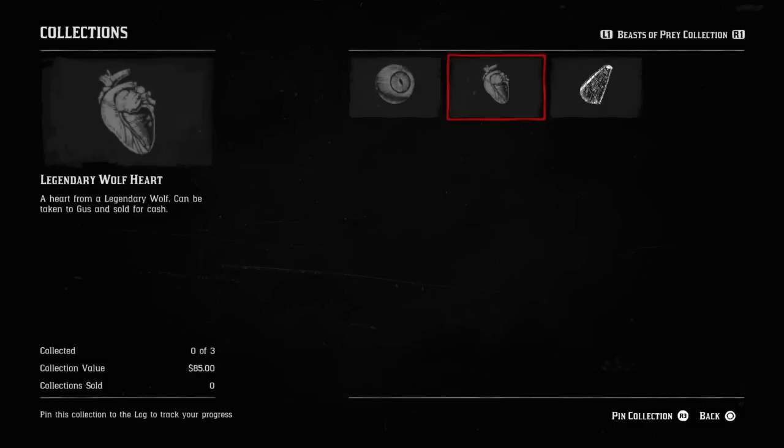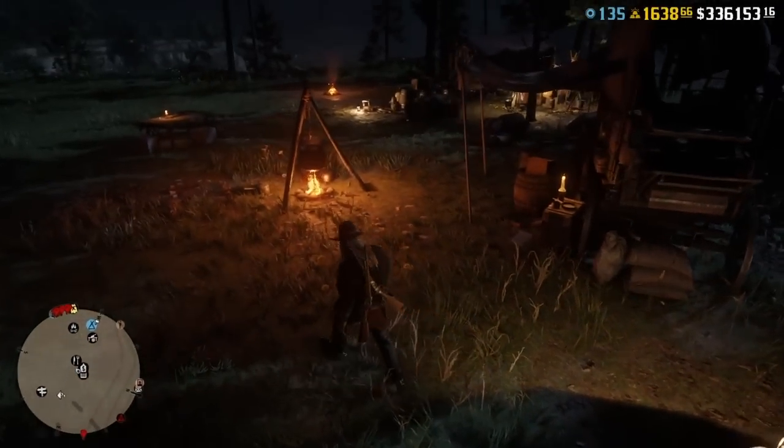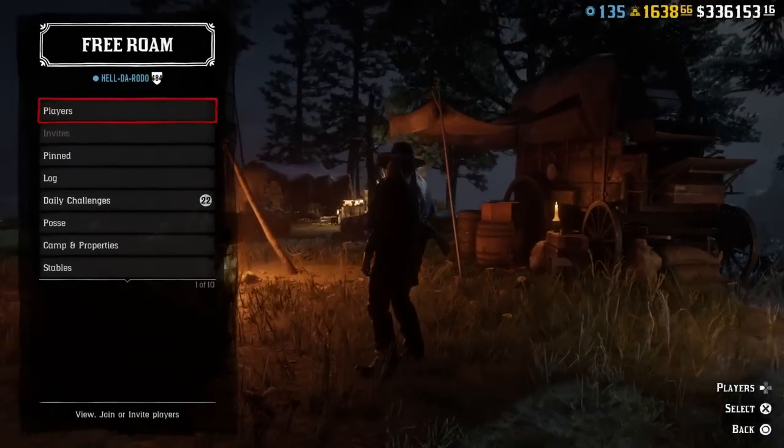I got a little something-something for this I'm going to try out. Legendary Panther, Legendary Wolf, and a fossil. If you have a certain type of fossil and all that, I might have something.